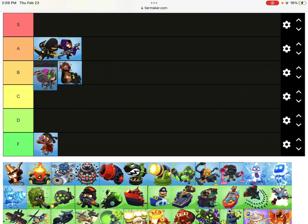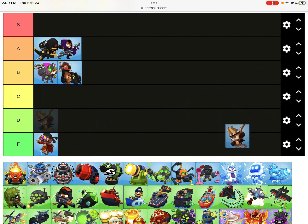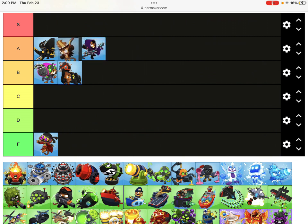Permacharge - it's relying on the ability, but not as reliant as the Plasma Monkey Fan Club. It's pretty good overall. B tier. Moab Domination - it's really good against mobs, but falls off at ceramics. A tier, just above Blade Wars.